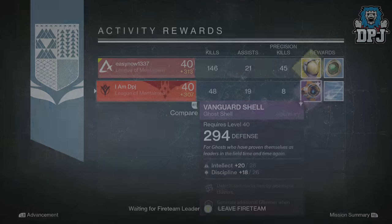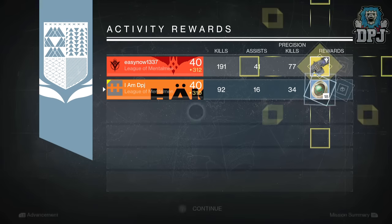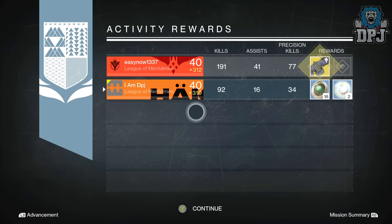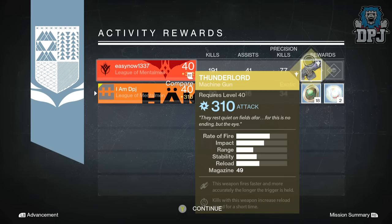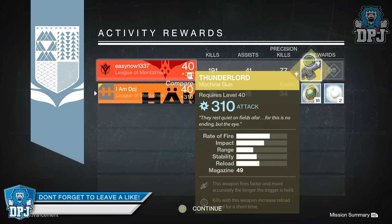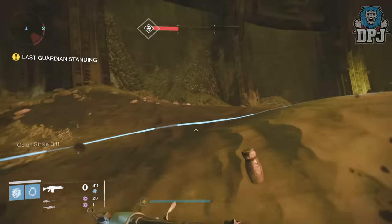Moving on to my Warlock, and I got 18 strange coins. My buddy got a 310 attack Thunder Lord, which is an exotic heavy machine gun — also a pretty badass drop. So me playing alongside my buddy, watching him get some amazing drops, and what do I get? The worst loot I think I've ever had.